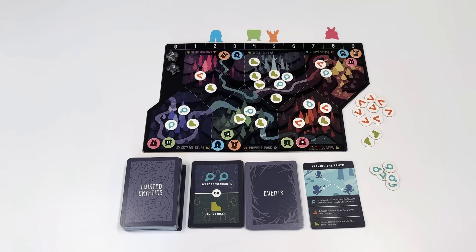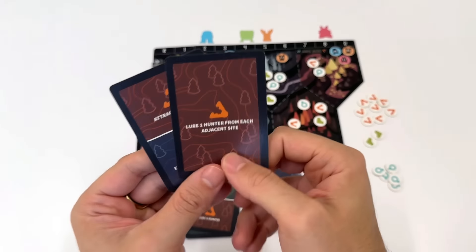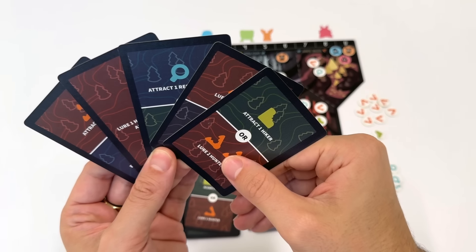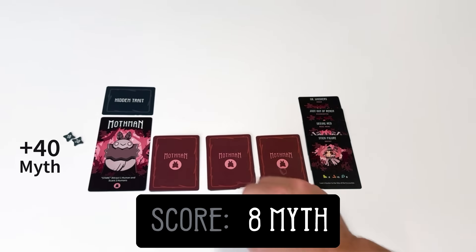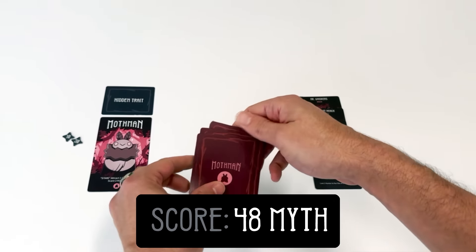Once the night phase begins, it's safe for the cryptids to move around the wilderness and prepare for the next round. If your cryptid had an encounter during the dusk phase, you have to choose a new hiding spot. If you did not reveal a sighting card during the dusk phase, you may move one of your hiding spots at this time. The night phase is also your opportunity to discard as many cards as you'd like, then draw back up to 5 cards.